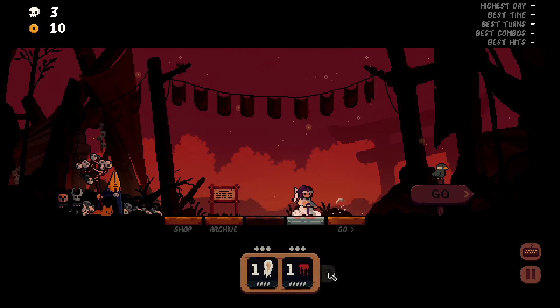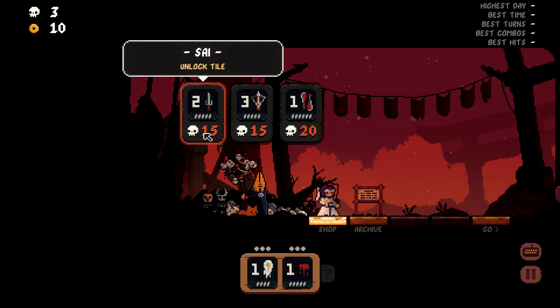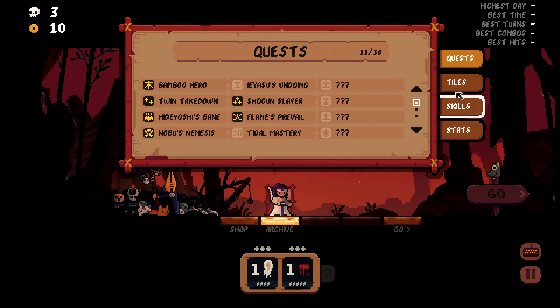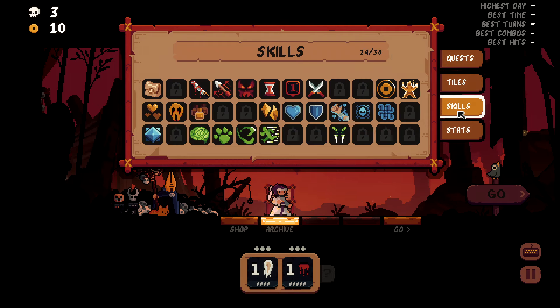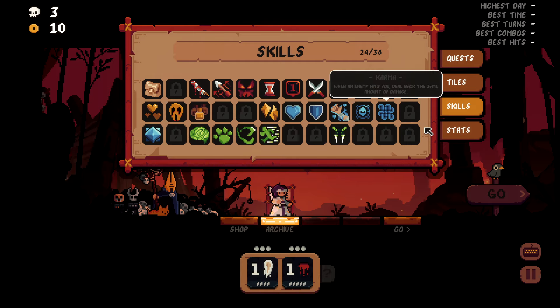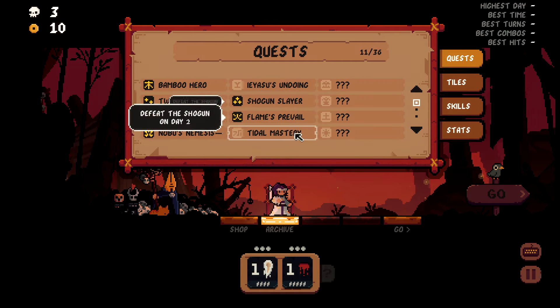We're continuing to unlock more stuff too. I just need to get more skulls, which you get by playing the game. There are 42 different tiles in the game now, 36 different skills — I still have a chunk of them locked — and there are 36 quests as well, which are just kind of for fun, to mess around and keep track of achievements.